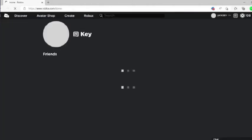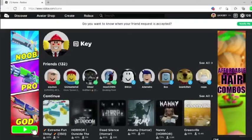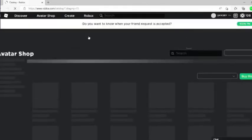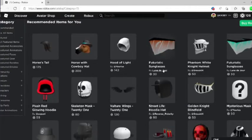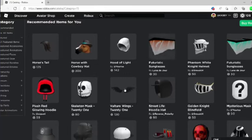You could also make an ad for a hundred Robux or 50 Robux. You could also buy a shirt, a face, a hat, some hair, pants, or a t-shirt.